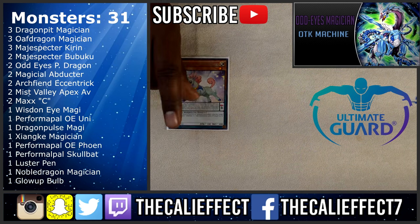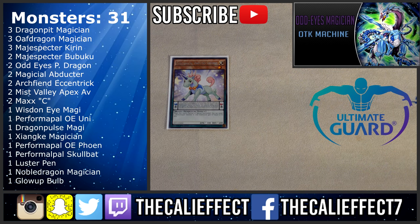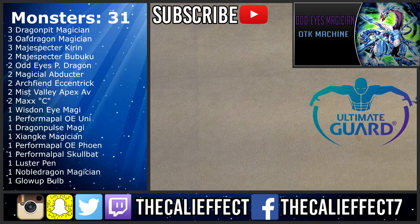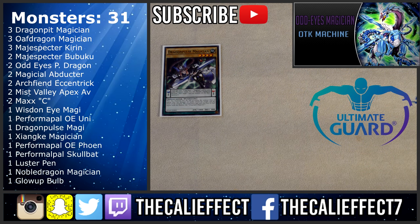One copy of Performa Pal Odd Eyes Unicorn — awesome mainly because it's searchable through Sky Iris, it's an Odd Eyes target for Odd Eyes Fusion, and it's an eight scale. One copy of Dragon Pulse Magician — a lot of people opted to drop this, but I keep it mainly because of the Naturia Beast lock. It's a searchable earth monster that can be special summoned, then you combo it with Glow Bulb to make Naturia Beast, which is a great out to monarchs.